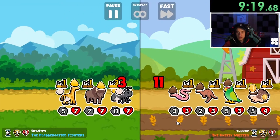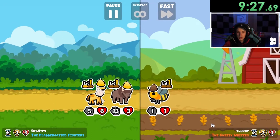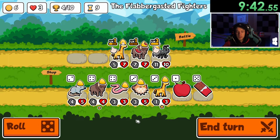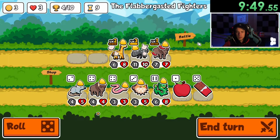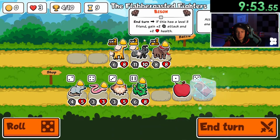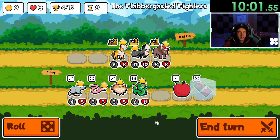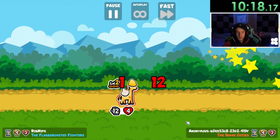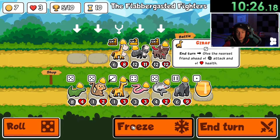The bison might be our front runner here shortly because he seems to be the only one pulling weight. We're getting at least some wins. We did get our worm, but we won't have a level three. I'm going to save that because we're going to get a level two bison — this is a decent strat. Okay, I think we got this one in the bag. We're up to five wins, only three losses so far — that is glorious.